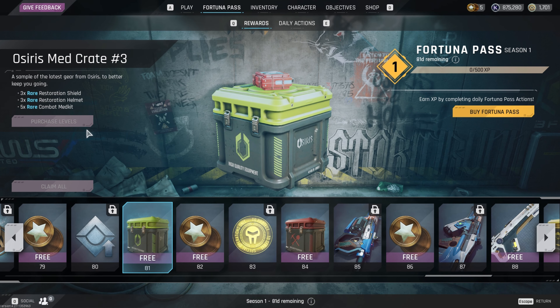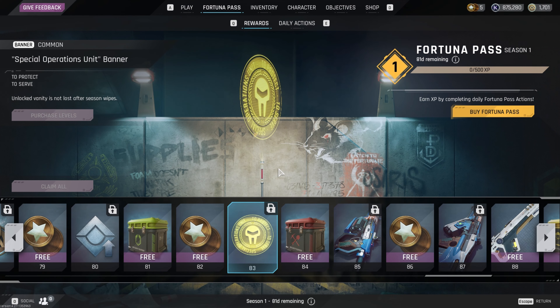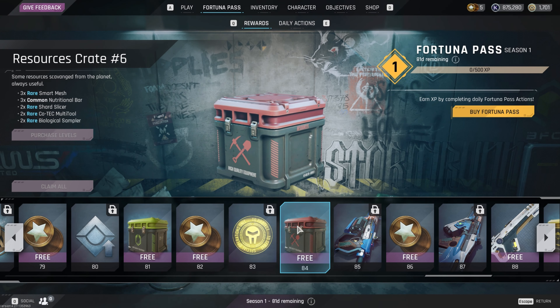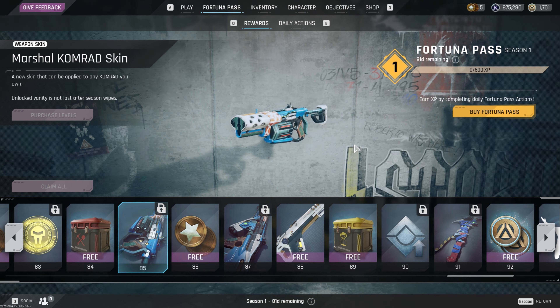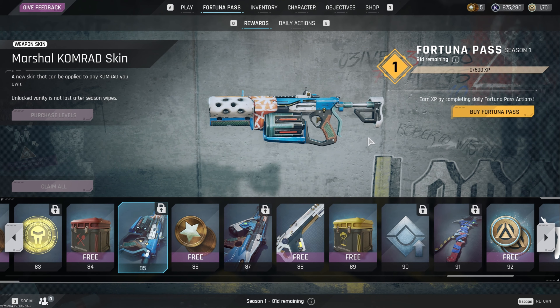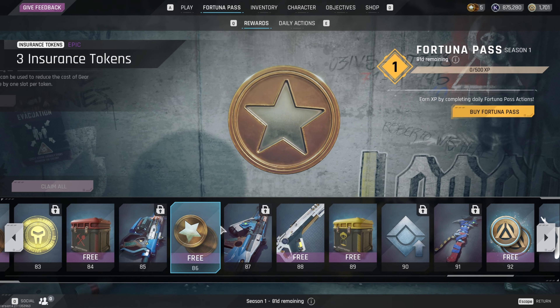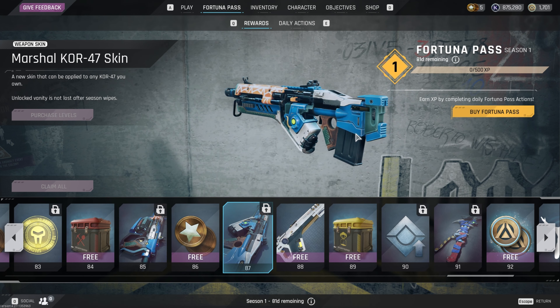Another med crate with some good heals. More insurance tokens. Another banner — 'Special Operations Unit' — pretty cool. Another crate with some blue rarity items. The Marshall skin for the Comrade — haven't used this weapon either. More insurance tokens and the Marshall skin for the Core-47 — looks pretty good.